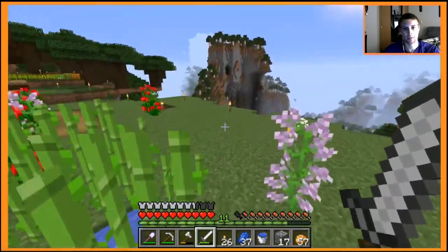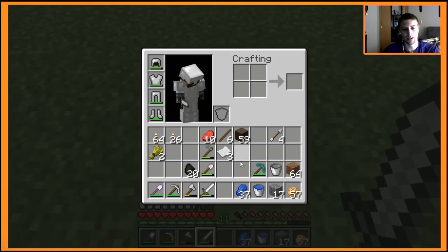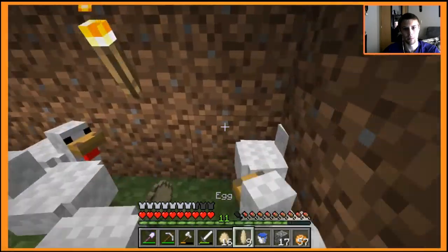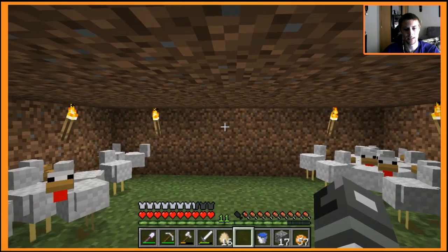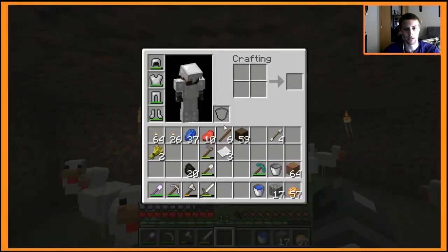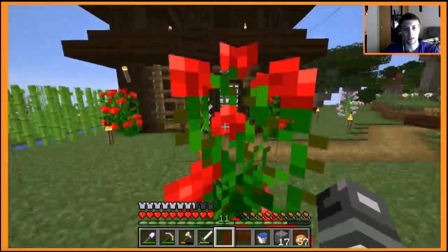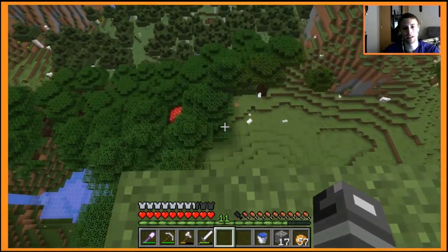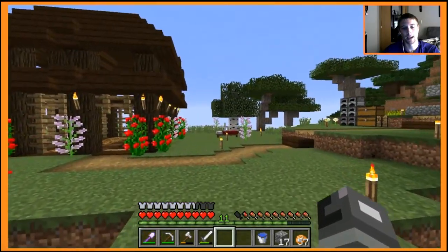That is a slight problem - I forgot about that crucial part. I just kind of assumed I'd be at level 30 because I've always had an XP farm like a skeleton farm or something. It looks like they fixed the egg throwing - they used to throw from the top of my head but now they're actually throwing correctly. We're going to need some levels so I'm going to do a little bit of grinding - probably farm some chickens and go around at night killing monsters.